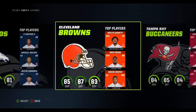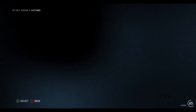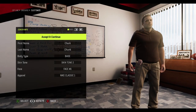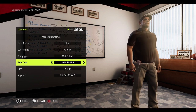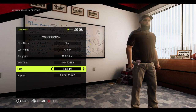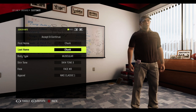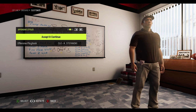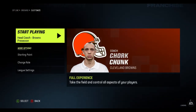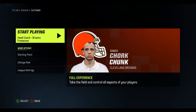Here they are — they actually have a pretty good overall, it's just they're the Browns. I'm gonna use my custom coach and his name will be Chork Chunk. He does not look like that. He'll look like this guy. Nike classic — are there any other options? Offensive styles, who cares about the offensive playbook. Here is my coach.